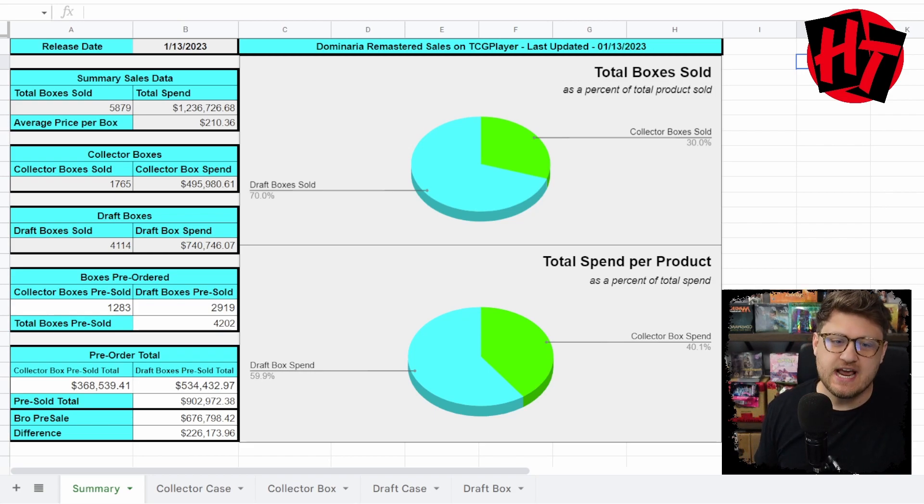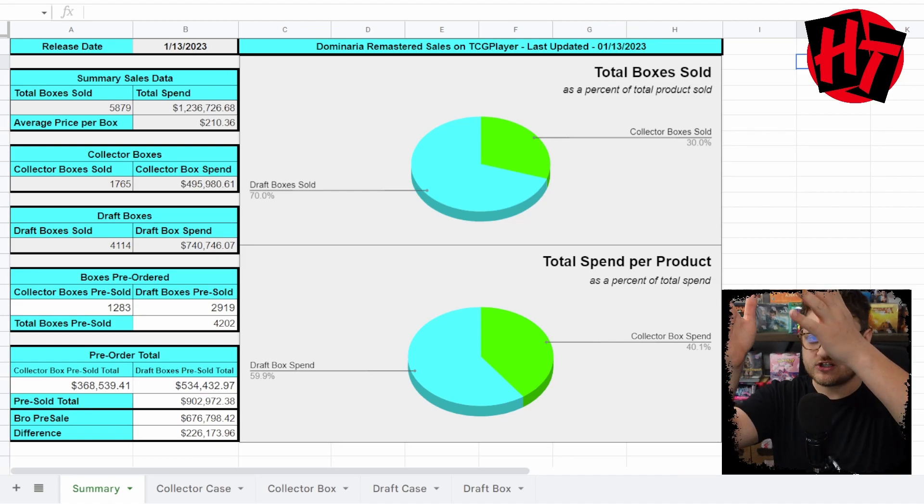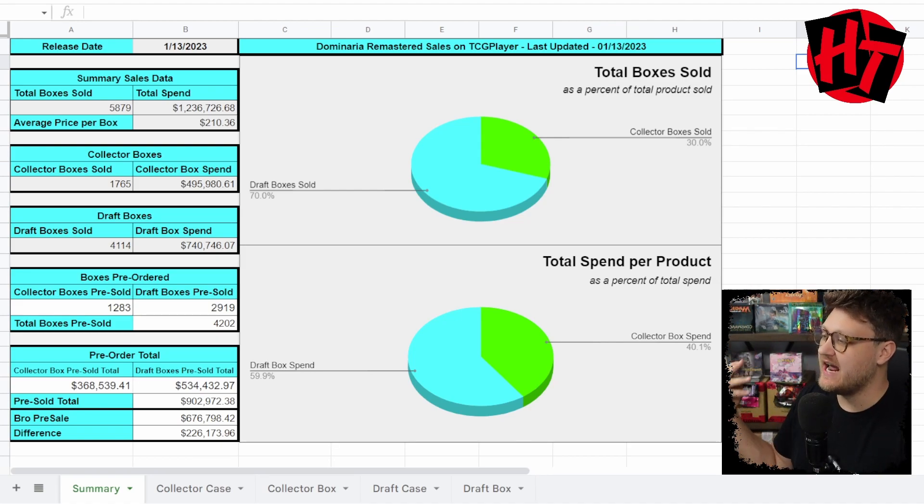We see at the very top a total spend of $1.2-plus million dollars, with an average price per box — aggregate across collector and draft — of $210, and a total box sale of almost 6,000 boxes just on TCG Player alone. The draft box is still king, but we're still willing to spend on the collector box too. This is proof that a two-SKU Magic the Gathering release can work if both the draft box and collector box are made extremely well.